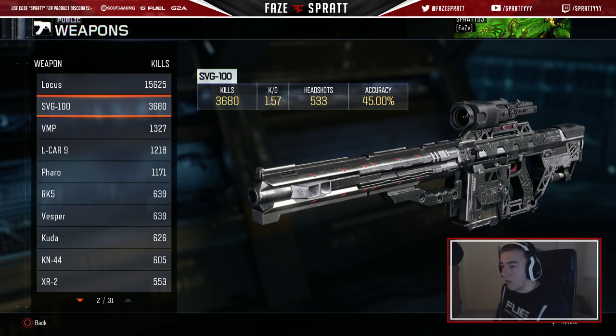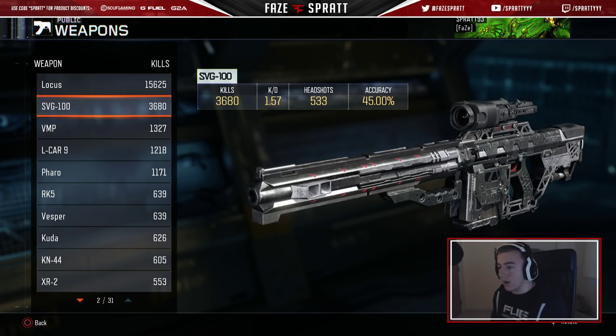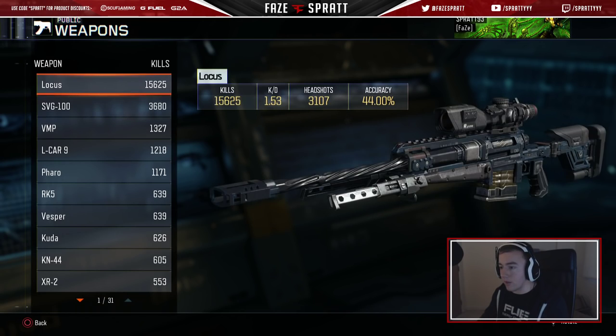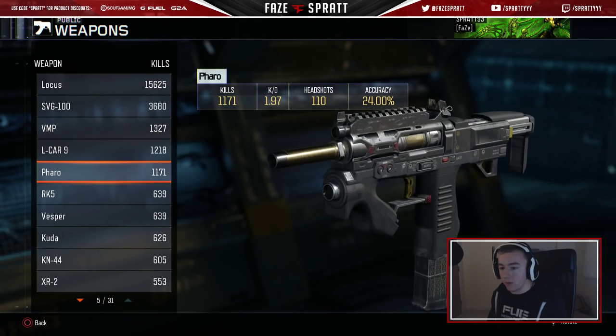The SVG's a little bit better on the accuracy side — 45%. And then headshots: 533. KD 1.57. 3,680 kills. So the KDs are pretty similar, accuracy pretty similar, and I would say the kill to headshot ratio is pretty much the same too. BMP there — kind of just me running around. I think the BMP's probably my favorite SMG in the game, anyway.